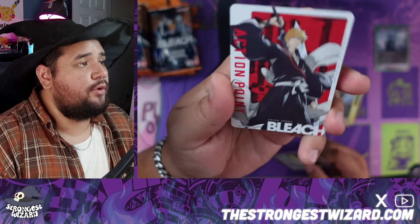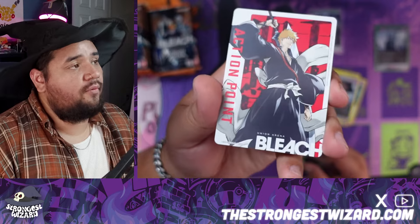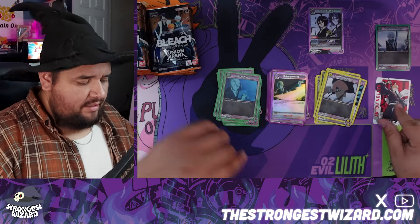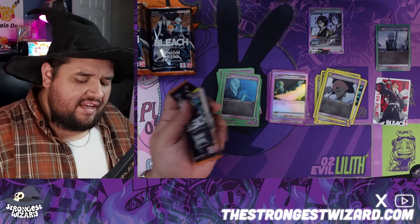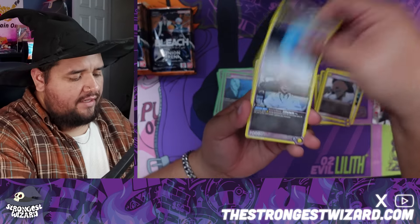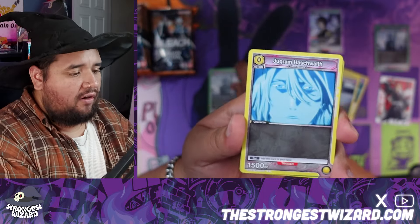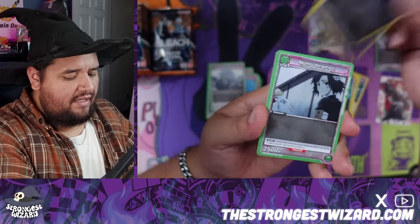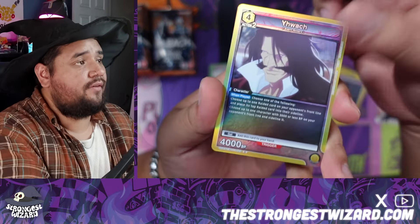So we have Getsu and then our last card is just a common action point. In One Piece we call them Dawns, which is kind of similar, and in every box we get two as well. I'm very interested to see how all these decks end up playing and shaping out. Generally I'm a huge fan of this card game — initially I thought it was going to be kind of lame and boring, but I've been having a lot of fun with my friends playing this game.